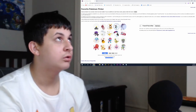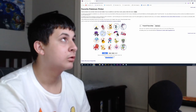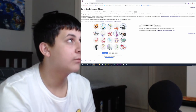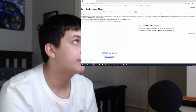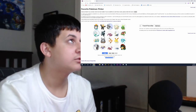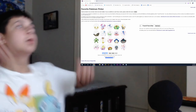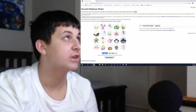Ash Greninja, Gigantamax Grimmsnarl, little Oricorio. Alright — Dracovish, Zygarde, Chansey, Infinite. Okay, there we go. Oh man, this list is wow. Gabite, Venusaur.